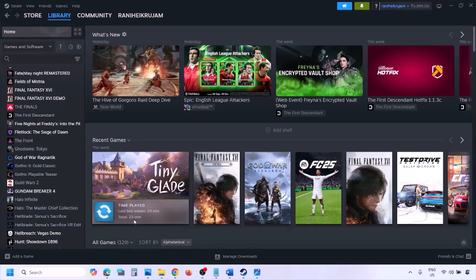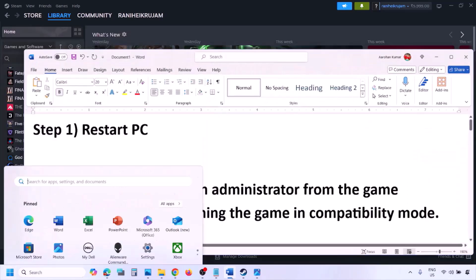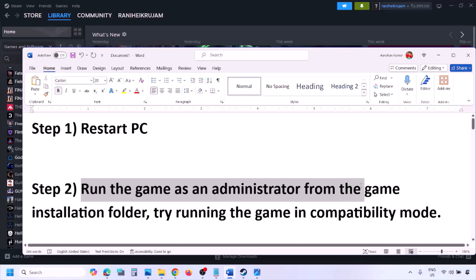The first step is to simply restart your computer. Just restart it once — do not ignore this step. Then check if the issue is resolved. If still not working, the next step is to run the game as administrator from the game installation folder.